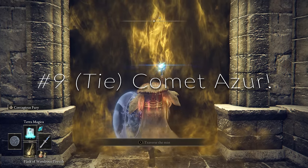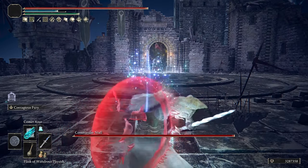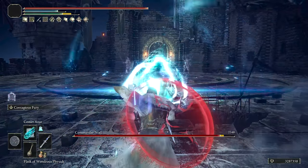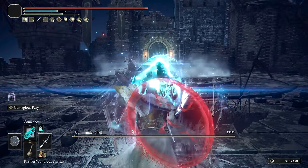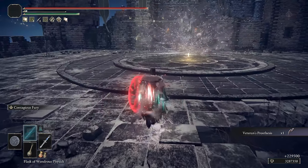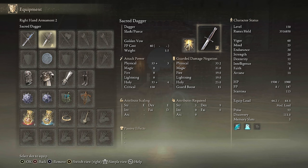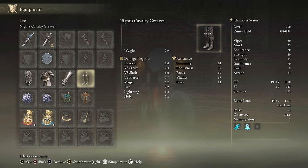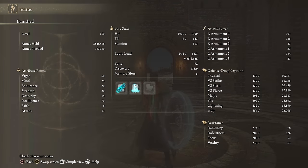At number 9 we have a tie: Comet Azur and Ancient Dragon Lightning Strike. Comet Azur works best on certain bosses — those with at least a two-to-three second window before they attack. You're mostly taking down non-moving targets, as getting the spell off against faster opponents is too often difficult. This is one that can delete some bosses in seconds, making it well worth running as a mage. For equipment: I'd go for Lusat's Staff and the Jellyfish Shield, Azur's Glintstone Crown for more damage, Graven-Mass Talisman, Graven-School Talisman, Magic Scorpion Charm, Ritual Swords Talisman, Cerulean Hidden Tear, Magic Tear. Stats: 60 Vigor, 25 Mind, 20 Endurance, 70 Intelligence. Using Comet Azur and Terra Magica.